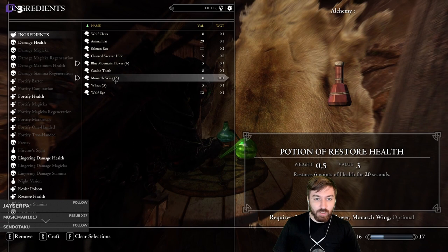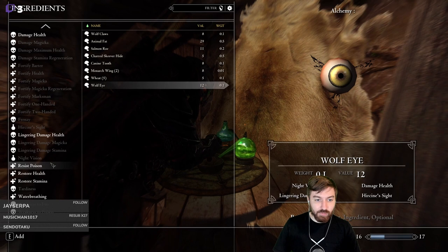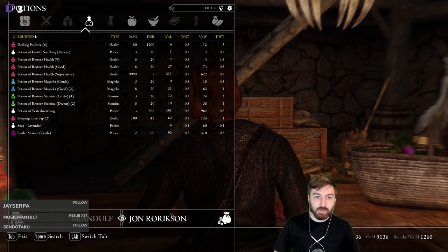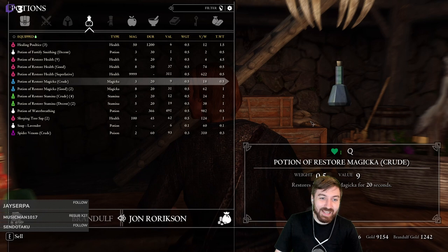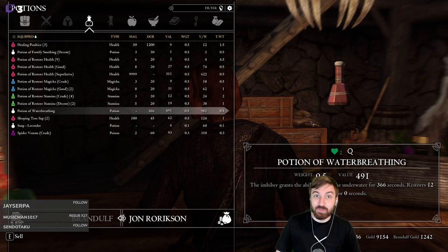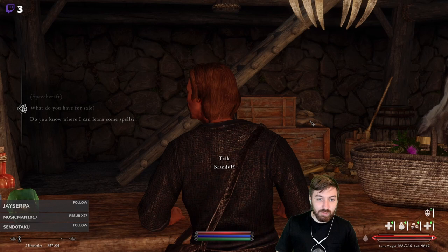We would do the Monarch Wing and these - that's six points. This is also six points. See, I swapped them and it's only three. The Monarch Wings and Blue Mountain Flowers - this is pretty good. We'll do six of these. Nice! Anything else - Water Breathing? Charged Skiver Hide - we'll quickly craft that and sell it. We probably have some other things we can sell - we don't need like six of these, three should be sufficient. Look how many healing potions we have now - excellent.